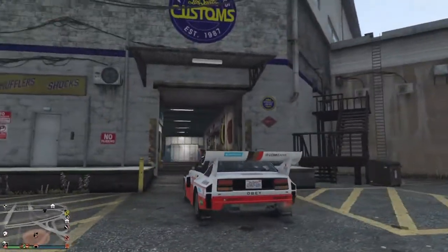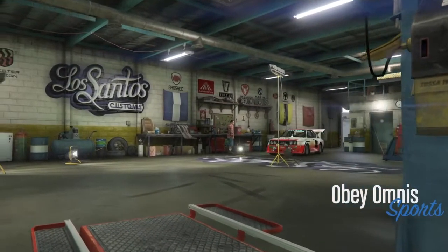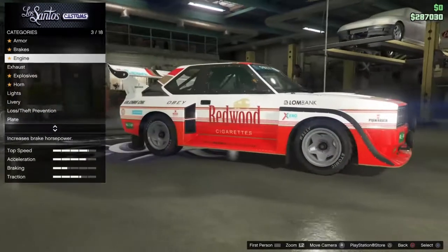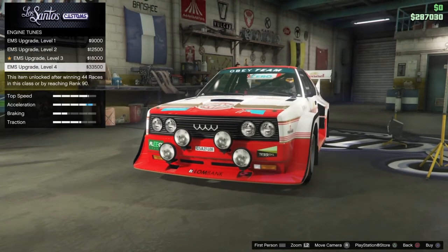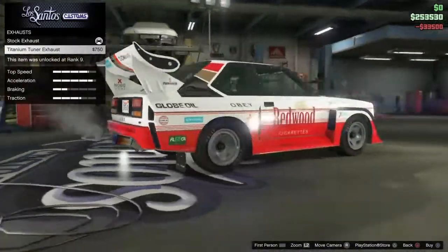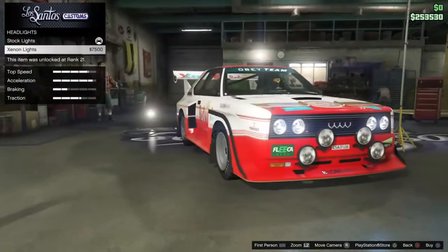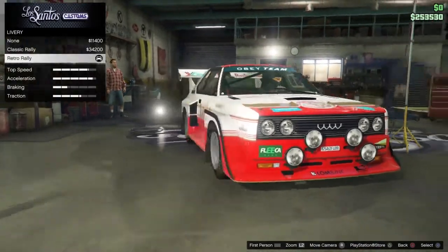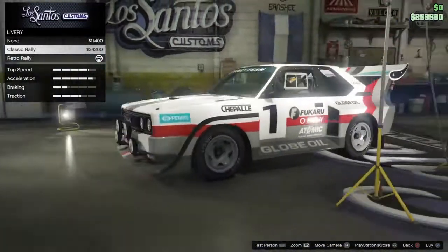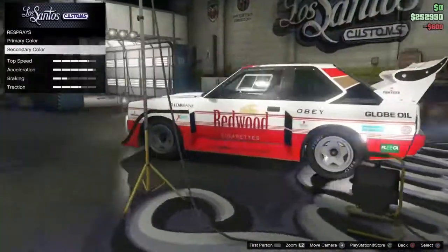As you could hear, the turbo was really nice. You can't recreate that in GTA but it sounded really nice. Our budget is 287k. For the exhaust, I'll keep the stock one because this other one is just popping out. For lights, stock lights are best.